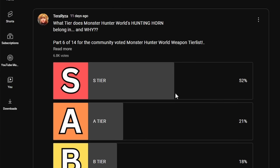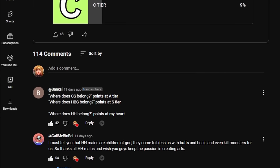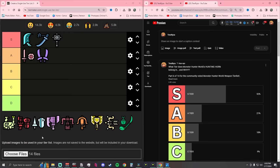The Hunting Horn also got community S tier with a well-deserved 52% of the votes. Bonksey says: where does the Hunting Horn belong? Points at my heart — 42 likes. Call Me Ben Bet says: hunting horn mains are children of God, coming to bless us with buffs, heals, and even kill monsters. Vash the Unrivaled says: I don't use it and I don't see myself using it, but props to them — hunting horn users are one of the coolest guys in Monster Hunter. Roger says: super useful in multiplayer hunts, but you literally never see anyone using it — about a 1% usage rate. Hunting Horn: community S tier.